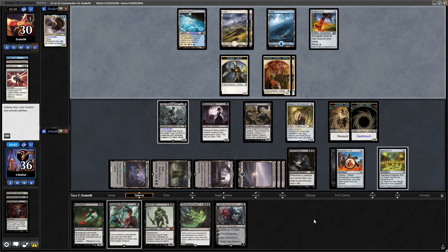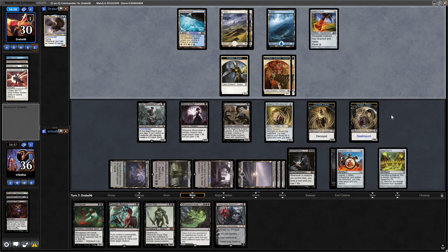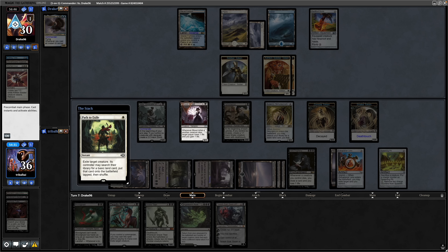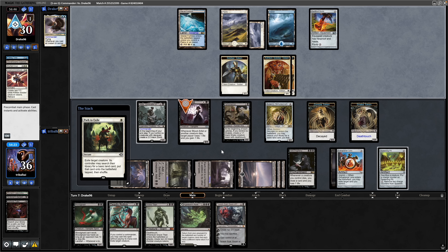Jadar makes another token at the end of the turn. Ophiomancer makes one at the beginning of our opponent's turn. What we can do now is sacrifice the Snake, assuming it doesn't block anything, and then another one will be made at the beginning of our combat. A Path to Exile going onto the Blood Artist — we could take the ramp here, but maybe it's worth sacrificing the Blood Artist. Don't think we have any reanimation actually, so a token on the Spawning Pit could be useful.